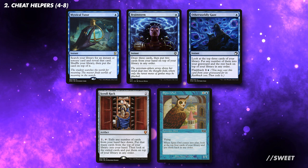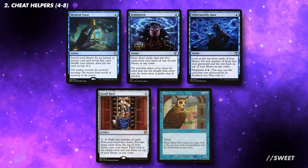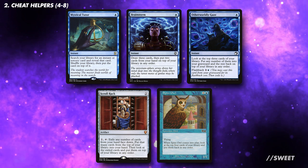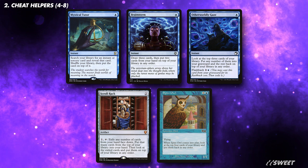For something a bit more guaranteed, you can look at running some top-of-library matters cards. These give you that consistency that can make a deck like this really pop off, by giving you that extra bit of control to make sure you hit a large spell to put into exile, so it can then be cast for free.